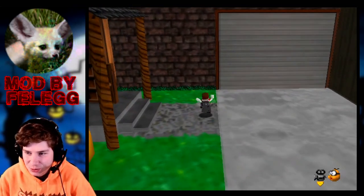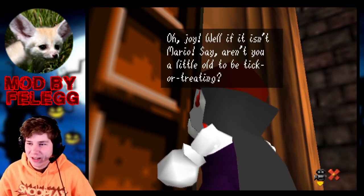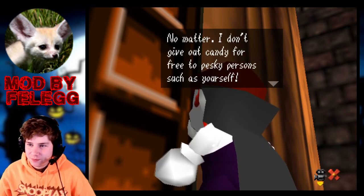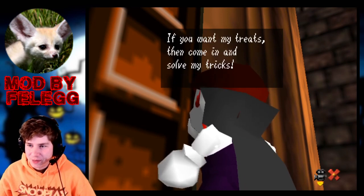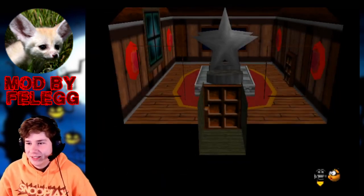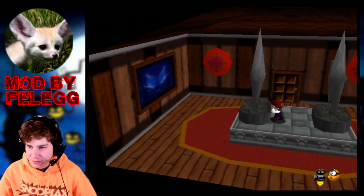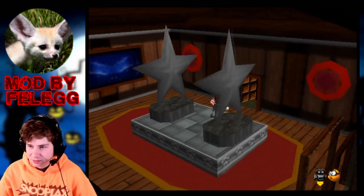It's kind of crazy that it's already been two years. In-game, a character says: 'Oh joy, well if it isn't Mario. Aren't you a little old to be trick-or-treating? No matter, I don't give out candy for free to pesky persons such as yourself. If you want my treats, then come in and solve my tricks.' Alright — solve all the puzzles. Simple enough.